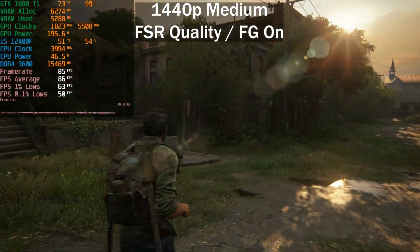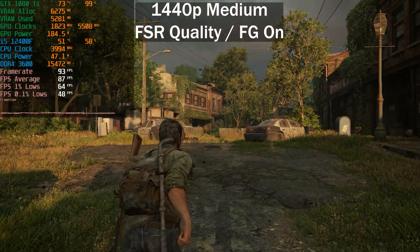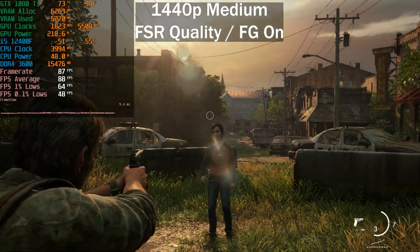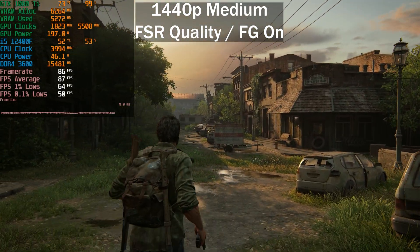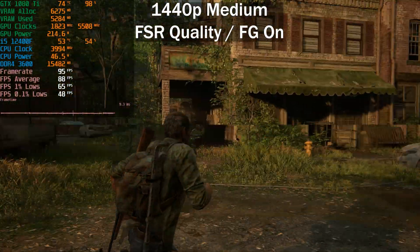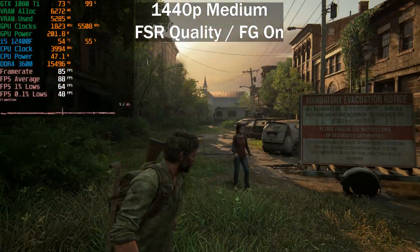Getting a final output of 60 frames per second with frame generation enabled is not ideal, but once you hit around 90 frames per second it feels very good, especially in this game. If you're playing with a controller you'll probably not even notice the additional latency. You can bump up the frame rate by enabling FSR set to balanced - balanced upscaling at 1440p is still perfectly fine and personally looks better than FSR quality at 1080p. This is a pretty decent experience on a pretty old GPU - seven years old at this stage.